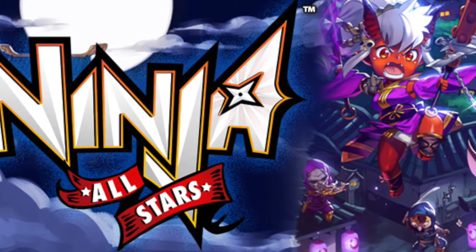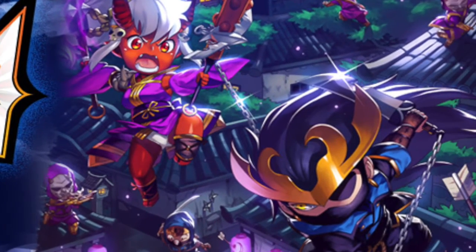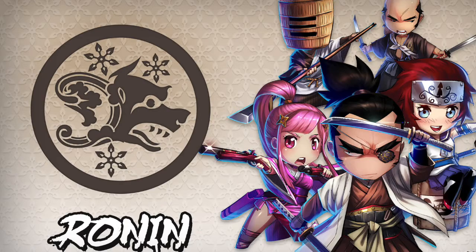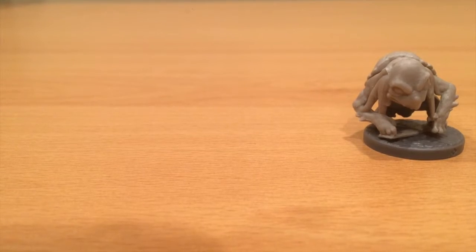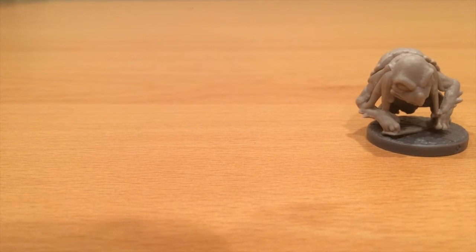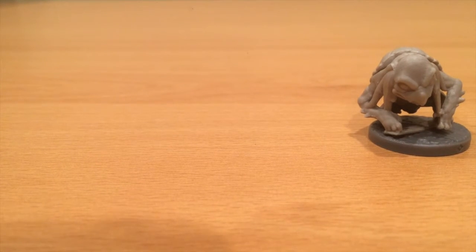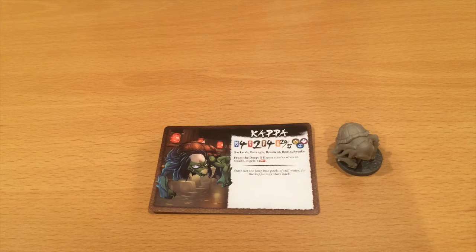Hey, welcome to What's in the Box. Today we're going to be going over the top five coolest Ronin of Ninja All-Stars. Getting started at number five, we have Kappa. What I really liked about Kappa — however you pronounce it — is that he is from Japanese mythology. I've seen different versions of him on Yokai Watch and other animes.